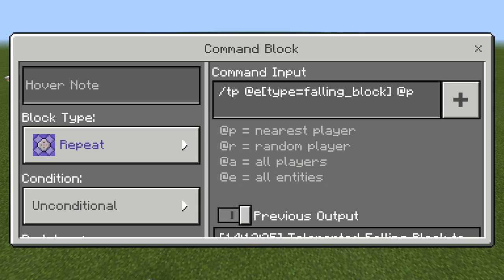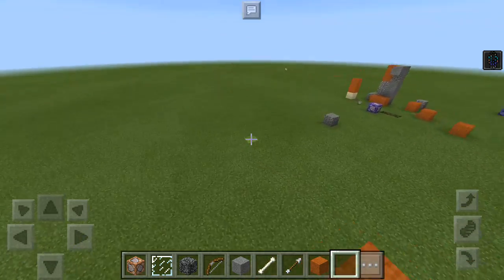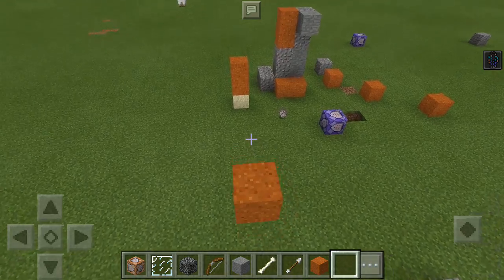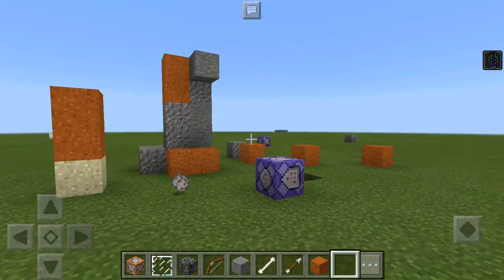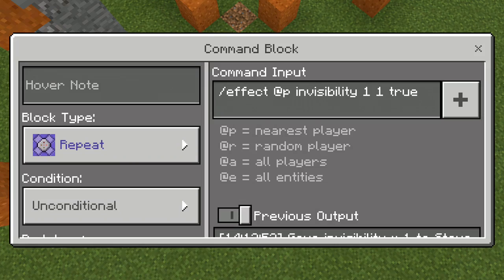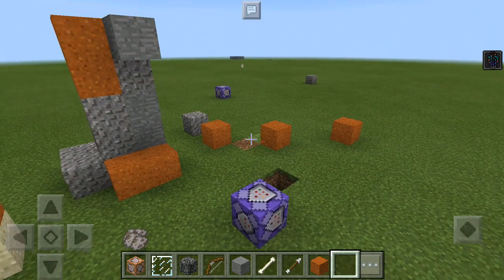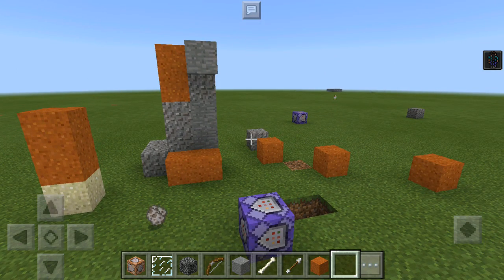Okay, so the first command: slash TP at E type equals falling_block, then at P. You teleport the falling block to a player. And there are no particles, so that's what you do for the second command: slash effect at P, invisibility, 1, 1, true. It's a repeat command block, always active. Both of them — you can power them by redstone or anything.